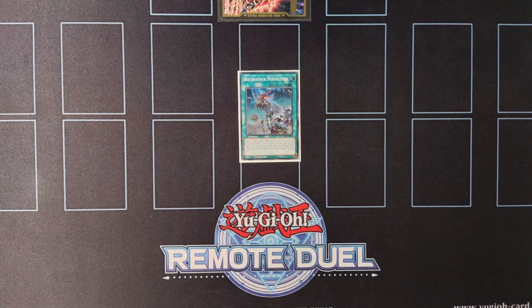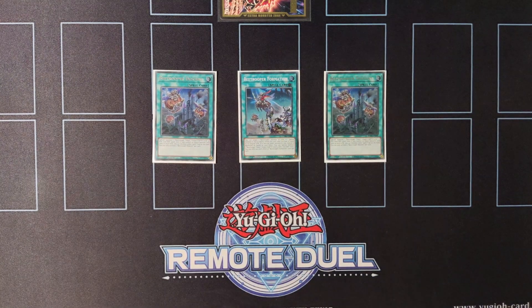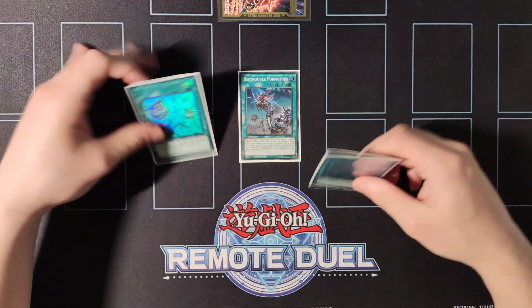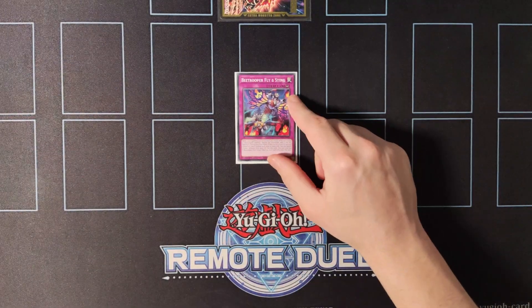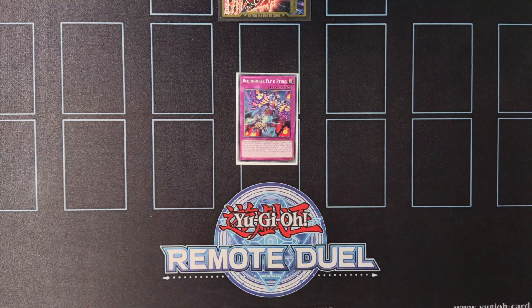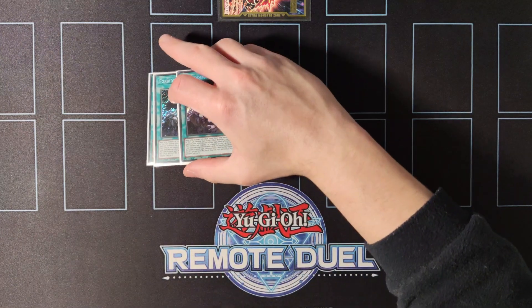Moving on to the spells, we're playing a single copy of Beetrooper Formation and double copies of Beetrooper Descent. Since we have a heavy insect lineup, Formation is an extender that allows you to revive back an insect from the graveyard, and Descent is another extender and back row removal. We're also playing a single copy of Beetrooper Fly and Sting because it's the best counter trap in the deck and you don't mind discarding it and resetting it with its own effect.